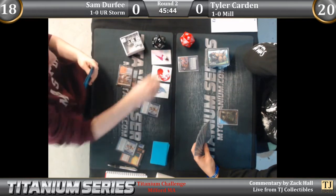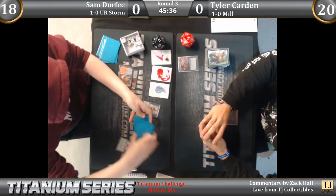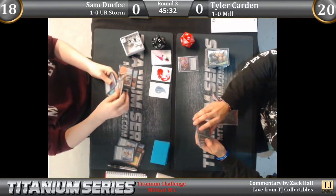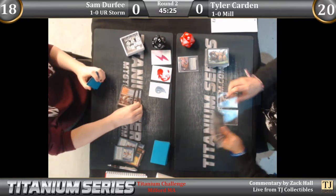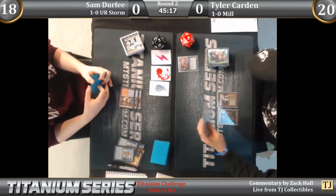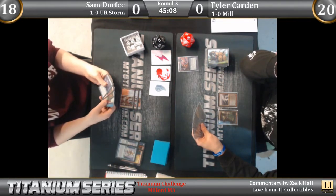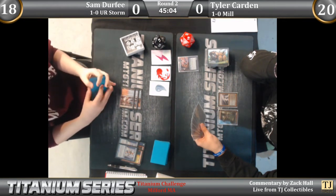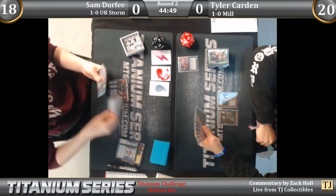The standard six in Sam's Storm deck here. Important to note: in this matchup Sam has zero fetch lands — he's playing the fetchless version of Storm. That means Tyler's four Archive Traps can really only be triggered by Gifts Ungiven. It's very possible Tyler just has a hand with a couple Archive Traps, Crypt Incursion, Ensnaring Bridge, Fraying Sanity, Path to Exile, Visions of Beyond — very possible Tyler's hand is just garbage right now.